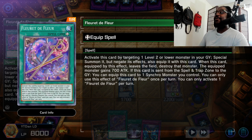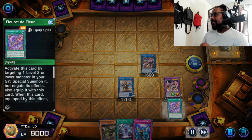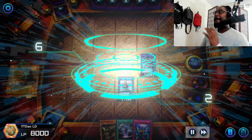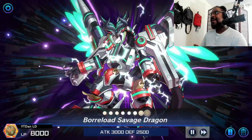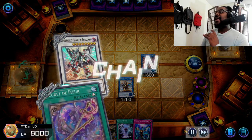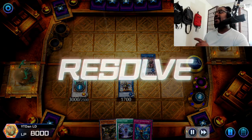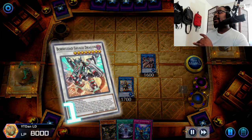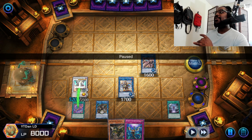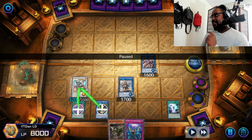I pop the Knight's effect to bring out Fleurdelis de Fleur. This card is like Premature Burial but it also equips to a synchro monster, and once per turn when this card is sent to the grave you can bring it back and equip it to another synchro monster - which is absolutely disgusting. This card floats with the synchro engine of this deck. We're going to activate the spell, bring back our monster, and then sync it off to bring out Borrelload Savage Dragon.